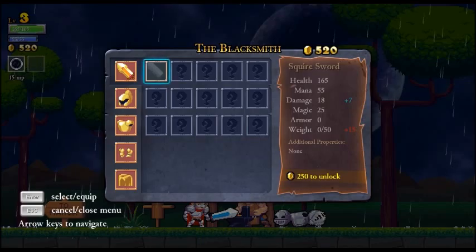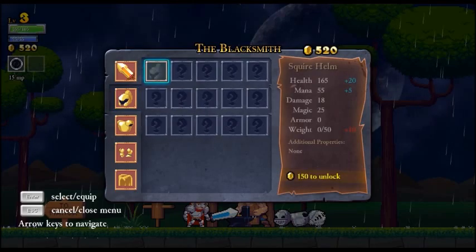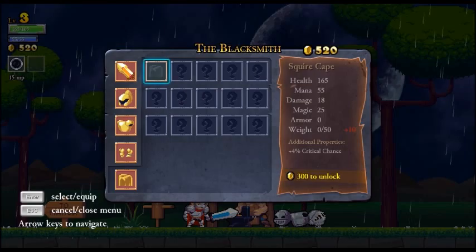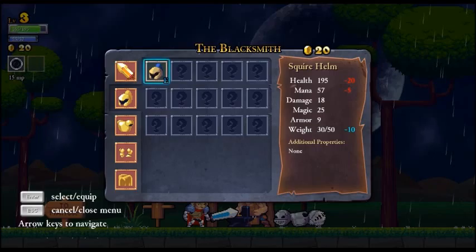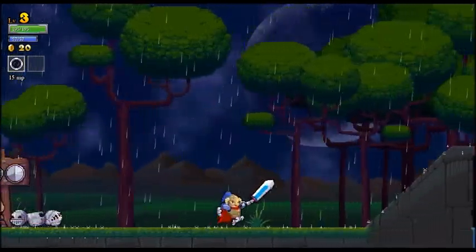So we got a sword for 250 gold - not sure on that. The helm, and we got the chestplate and the cape for 150 - that's awfully expensive. We can do the helm and the chestplate, and squire limbs. And the squire cape gives four percent critical hit chance. I think we'll go with the helm and the squire chest. So we've got nine armor from that, plus twenty health and five mana. We're a barbarian heading to the castle - let's dive right in.